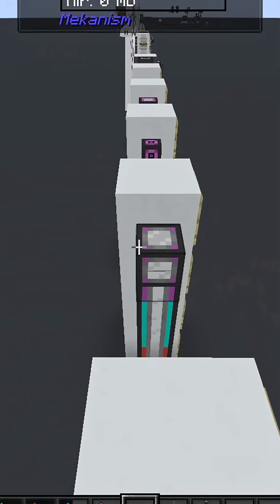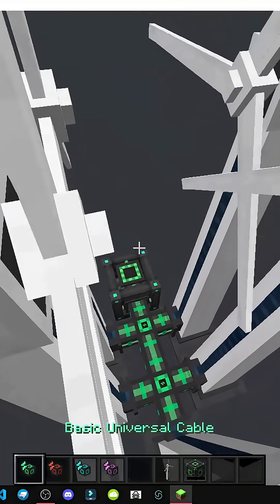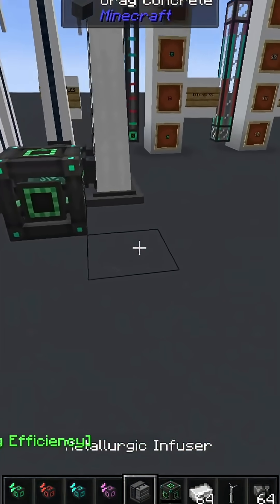Clearly, as we progress, we'll make machines that generate more power and need stronger cables. Don't worry about the start. We've got these cables — they're crafted from steel ingots, which we can get from a metallurgy infuser.